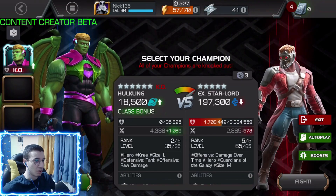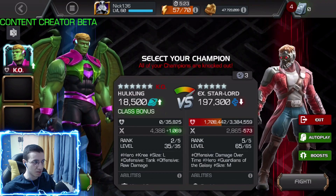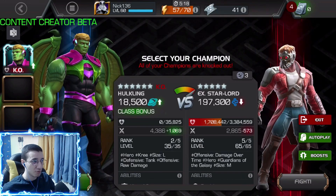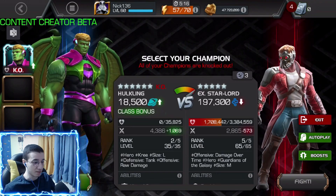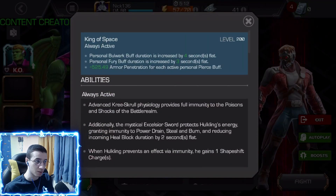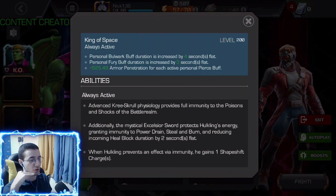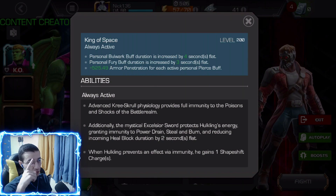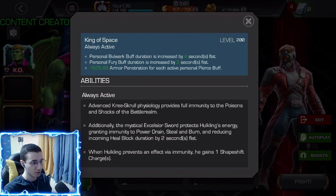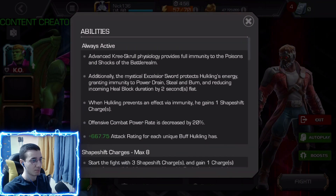He can also do the Mister Sinister boss node in 6.2 — the Acoustic Limber node where you need to be poison immune and have furies — this guy has it. He's both poison immune and shock immune, which is rare. There aren't too many shock-immune champions in the game. He's also immune to power drain and power burn, and his heal block duration is decreased by two percent.